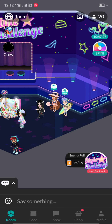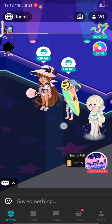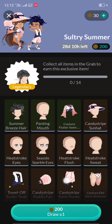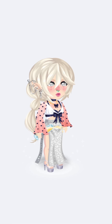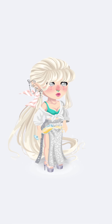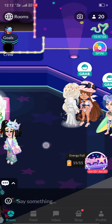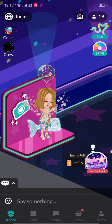First of all, we're going to go to the event room. We've arrived at the event room — there are two NPCs here. You can grab anything here, you can try items, you can spin it, and if you have some gold you can buy things in the store, just like that.